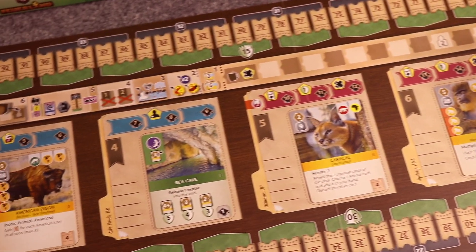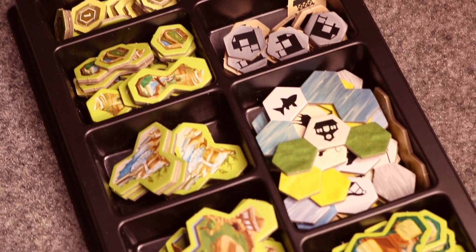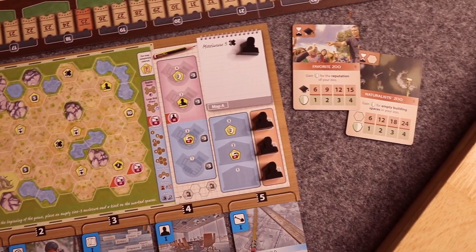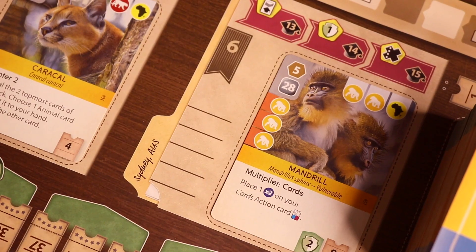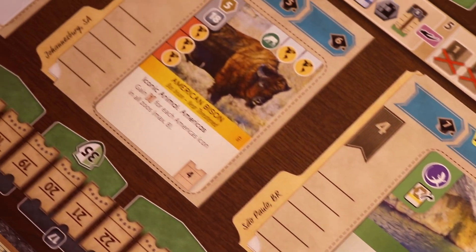Ark Nova is a tableau-building game with some tile placement and really cool action selection mechanisms where you're building your own zoo. You get animal cards to place into your zoo, lay down enclosure tiles for those animals, and take sponsorship and association actions — like partnerships with universities and different countries. The theme is amazing; the card art isn't my favorite, but the game is good enough that I'm willing to look past it. I also really want to try Ark Nova solo soon — follow me on Twitch where I'll be doing a solo live stream very soon.